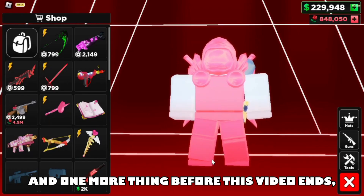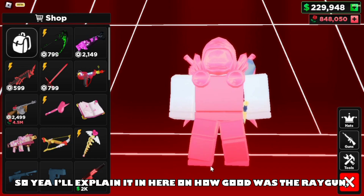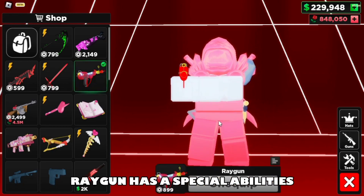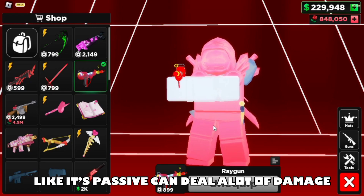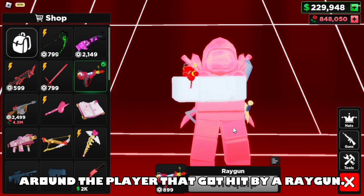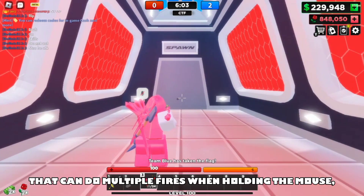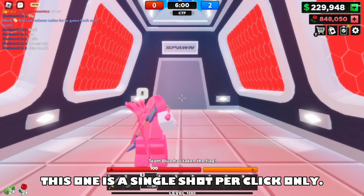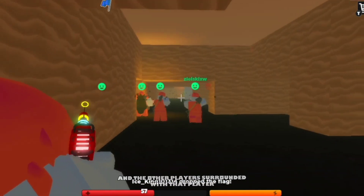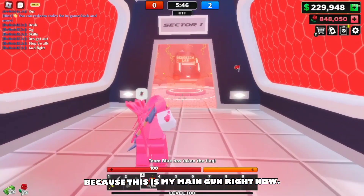Oh, and one more thing — before this video ends, I didn't make a review of the Raid Gun, so I'll explain here how good it is. The Raid Gun has special abilities: its passive can deal a lot of damage when hitting a player, and the bullet can spread to other players around the one who got hit. It's not automatic — unlike the Snow Globe Gun and SMG guns, this one is a single shot per click only. It can deal up to 20 damage when hitting a player directly, and surrounding players will take up to 10 damage as well. I'd rate this 10,000 out of 10 because it's my main gun right now.